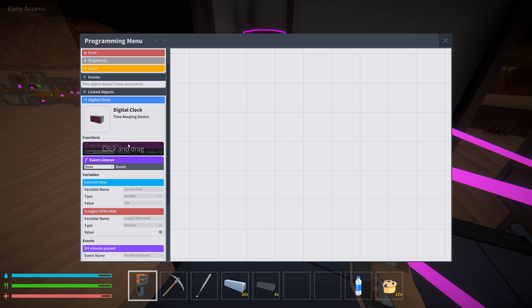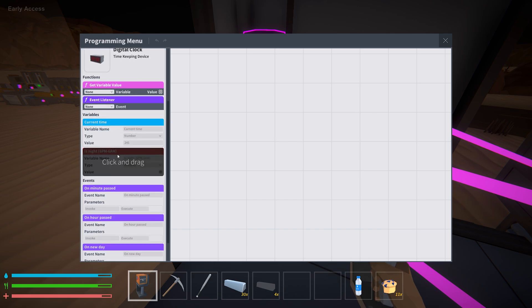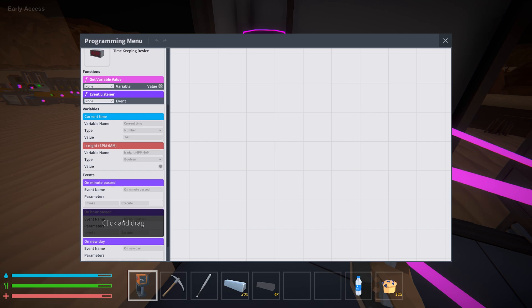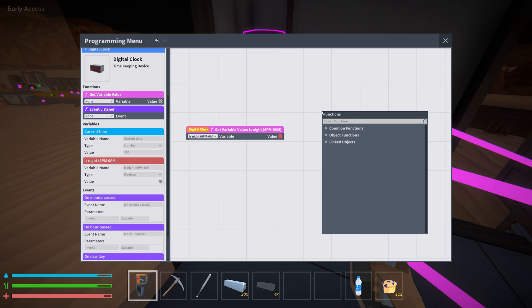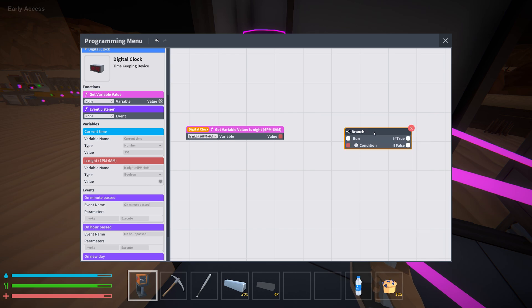So the digital clock has a few different options in it — on minute past, on hour past, on new day. There's a lot of different things you can do. We're actually going to be doing a variable for checking if it's nighttime. There's probably multiple ways to do this. I want you to let me know in the comments what you would do and what you would program with this clock — not just lights. It's a clock that can detect what time it is, so what kinds of craziness can you turn on and off with that? Let me know in the comments.